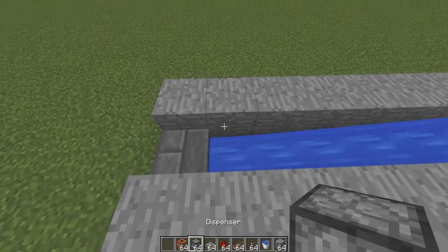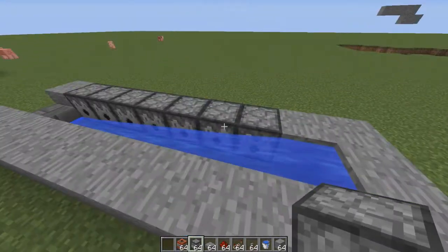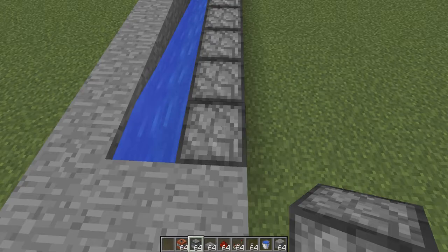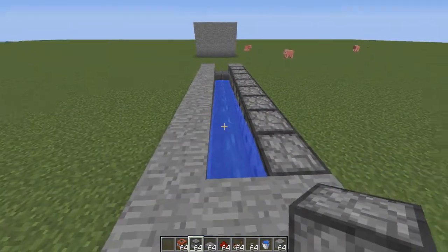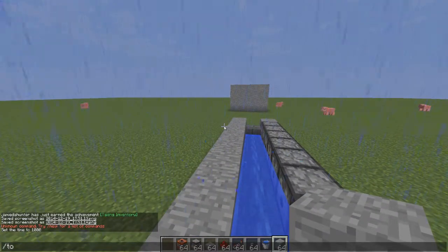Now for the dispensers — we are going to put them down like this because this is the advanced cannon, not the simple cannon. Make sure you don't place a dispenser here like this, because if TNT is placed out of that dispenser it'll block off the water and your whole cannon will just get destroyed, which you don't want. So make sure there is not a dispenser there.